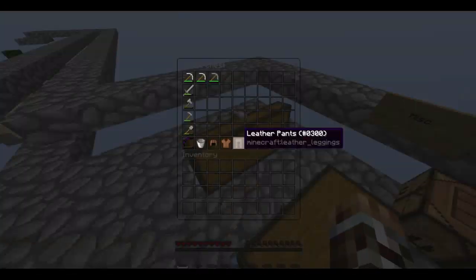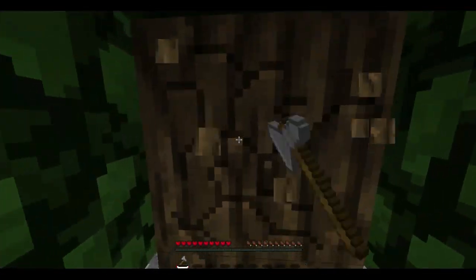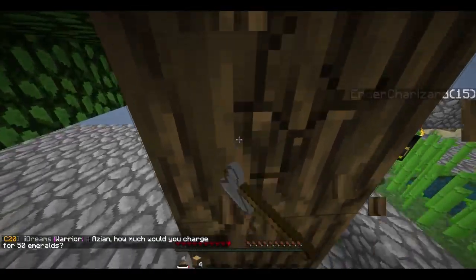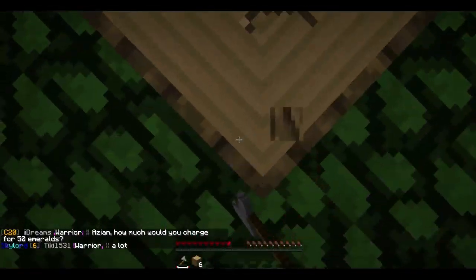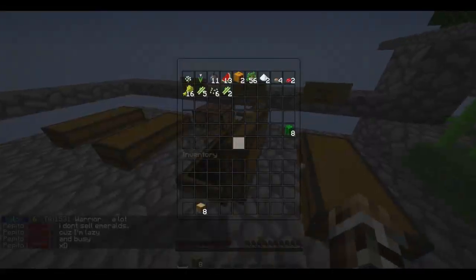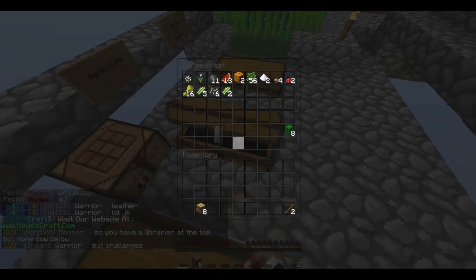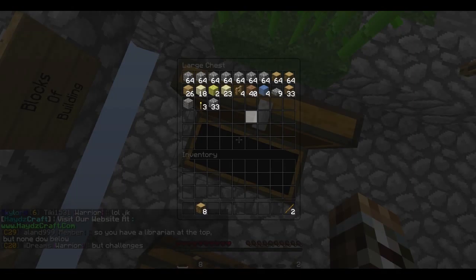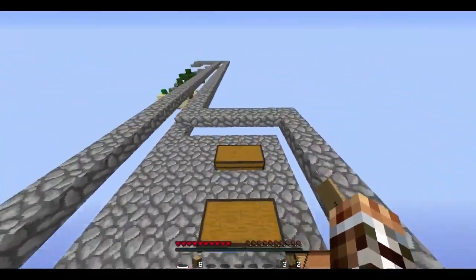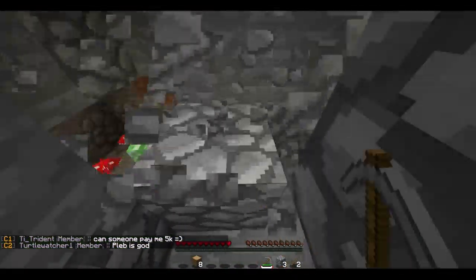Which means for me at least, we need one more challenge completed to unlock the competent challenges. Right now we're doing novice challenges and we need one more to complete to get to competent. I'm pretty sure the next one we'll be able to do is die maker, because screw stew maker — we just don't have any mushrooms to our name right now.